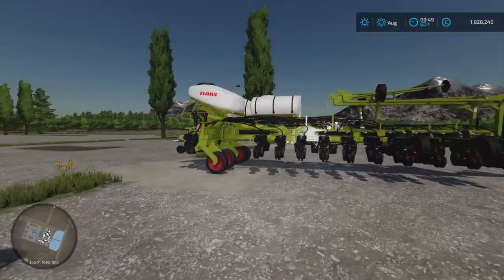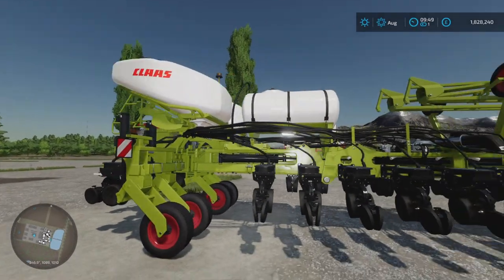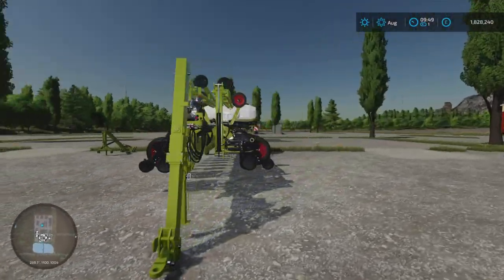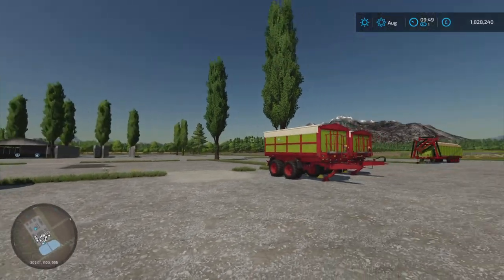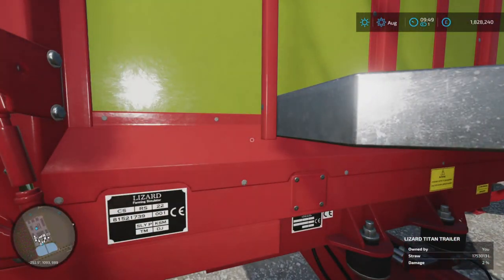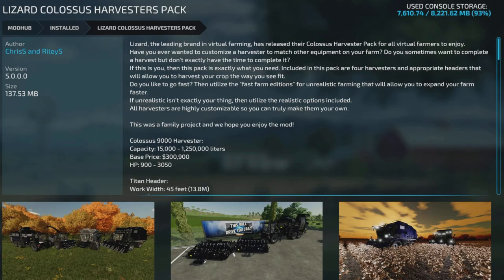This is the backlifter. This is another cool mod. That's my seeder, or planter. This is the Colossus pack again — same again, I'm going to show the picture once more so you can find it easily in the mod hub if it's easier for you guys.